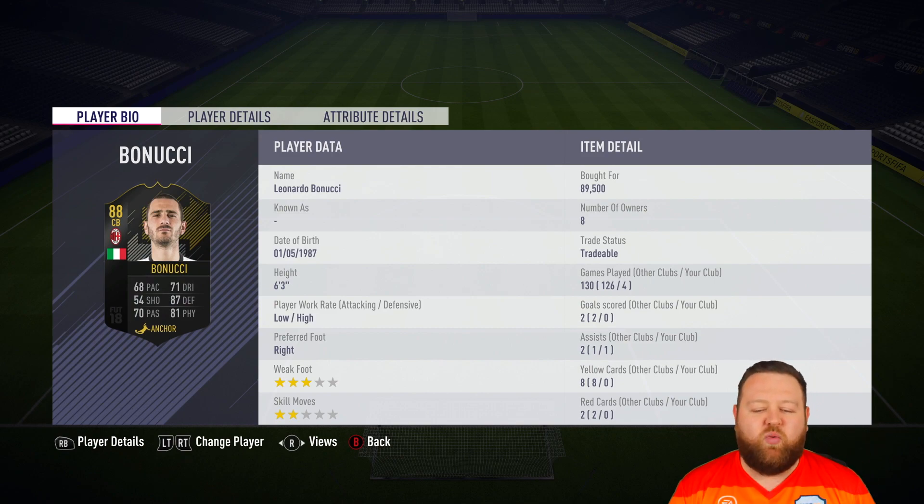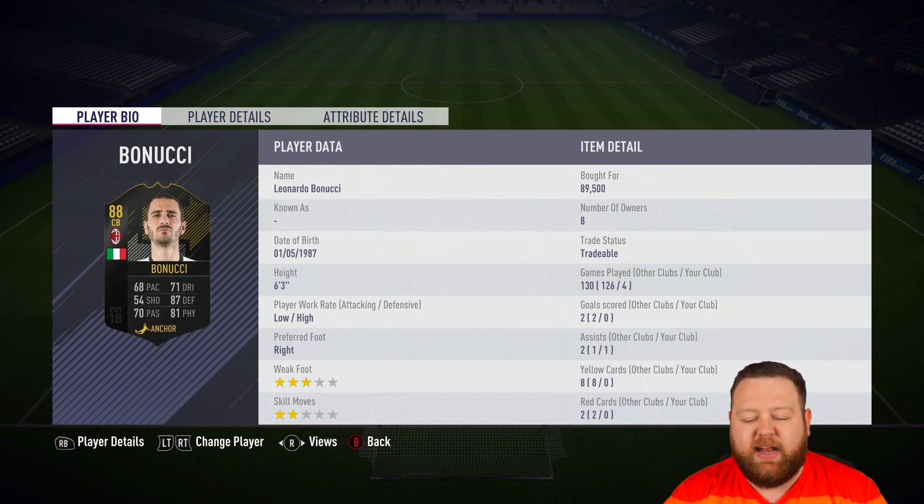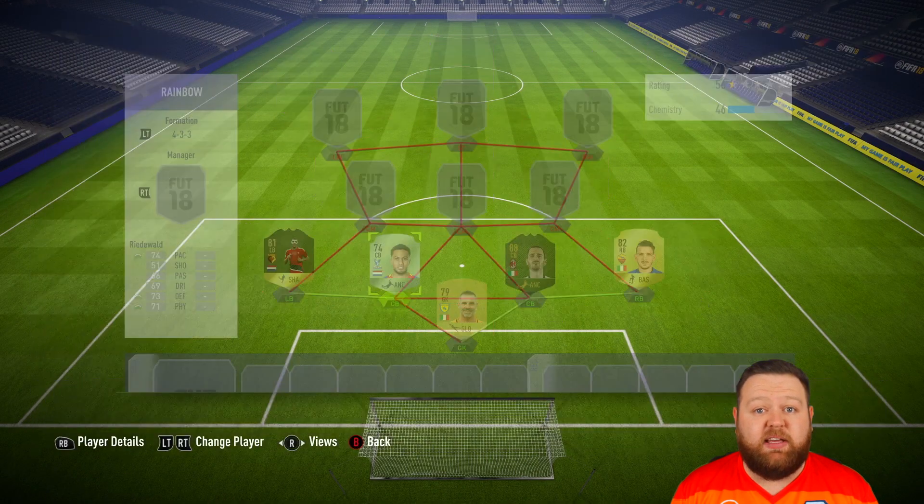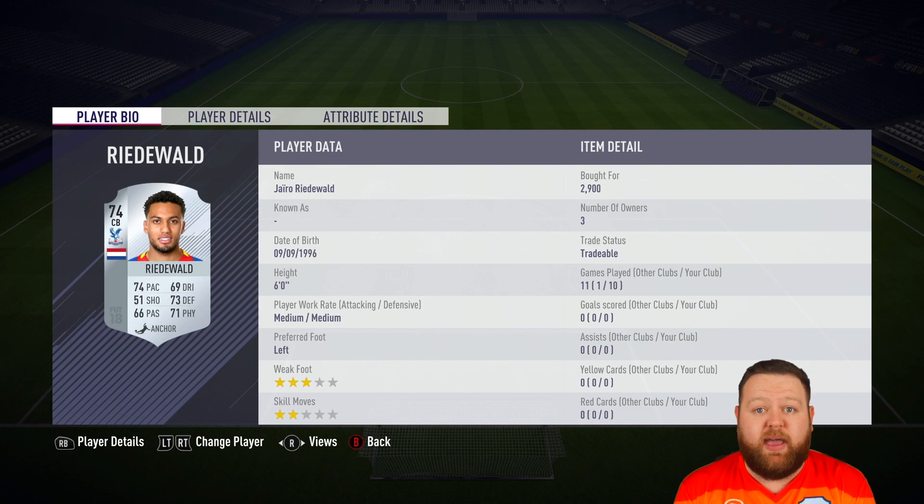We then got a Ones-to-Watch item — that is Leonardo Bonucci. Italian, plays for AC Milan, 87 defending and 81 physical. He was also a part of the Team of the Year, so hopefully we'll get a great version of him in the coming month or so.